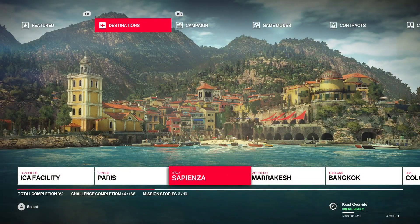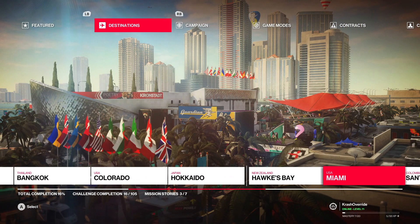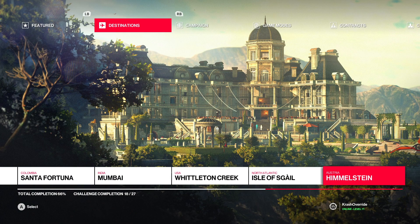Hitman 2 launches with six sandbox levels and one sniper mission level. And if you purchased Hitman 1, those levels can be downloaded into Hitman 2 with all of Hitman 2's upgraded material, which isn't much, but it is a nice bonus.